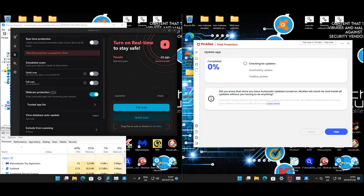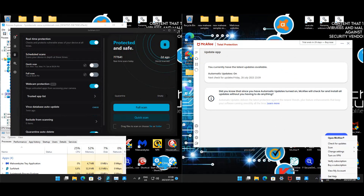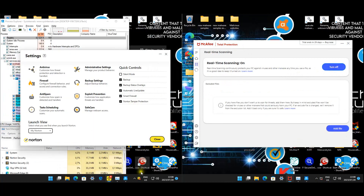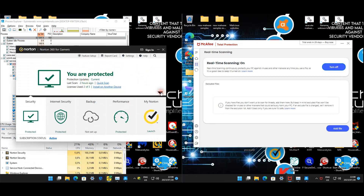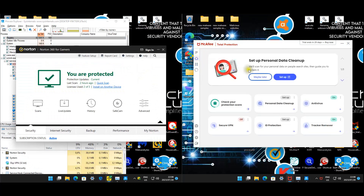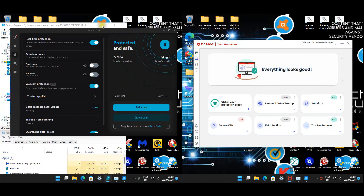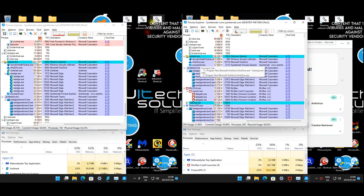Waiting for McAfee to finish updating. Enabling Surfshark's real-time shield - device is now protected. McAfee is confirmed up to date as well. Turning on real-time protection for Norton, giving the drivers a couple of seconds to start. Norton is green, McAfee looks good, and Surfshark is also protected. Ready to start the test.